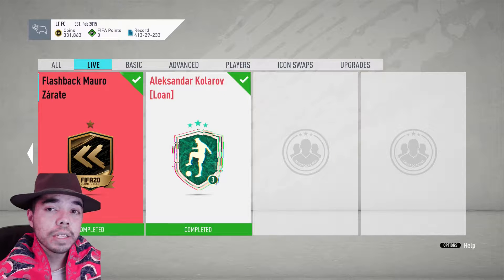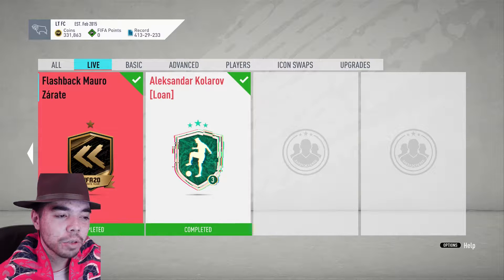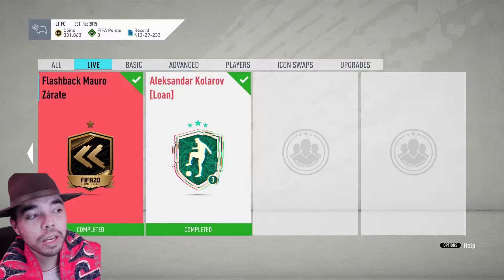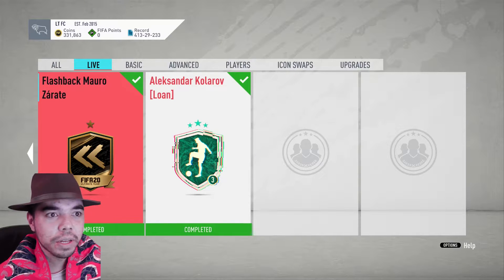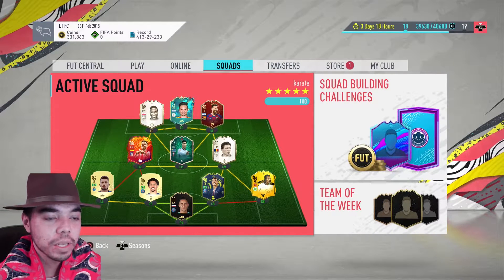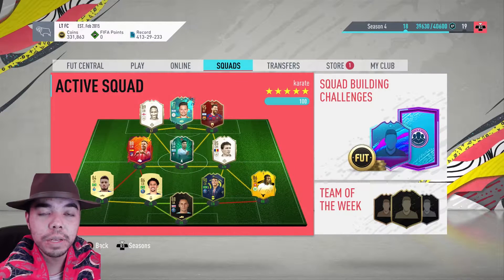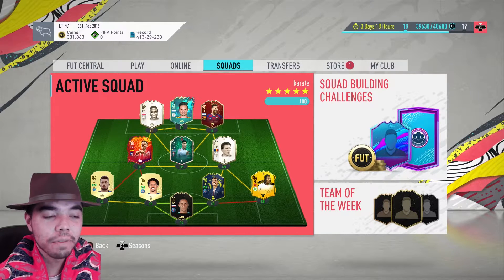For the low, low price of one 85-rated squad with two in-forms, like 75 chemistry, and an Argentine player, you can get this flashback Mauro Zarate. It costs about 85,000 coins. Most of you guys probably have some cards you can put into it, but still, it's worth 85,000 coins and you have to think of it that way — because those could be coins or players you're using towards a different player, even if you already have them in the club.